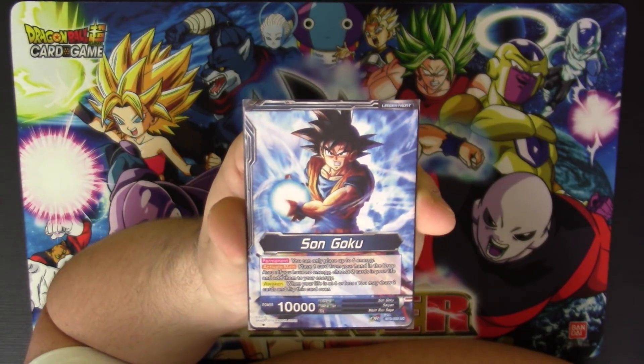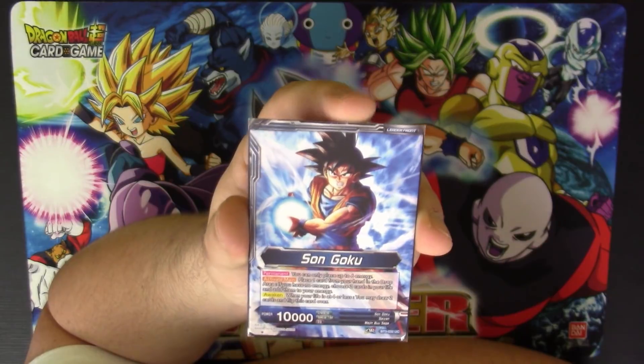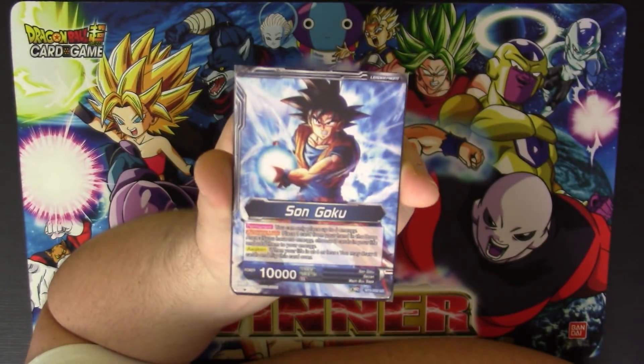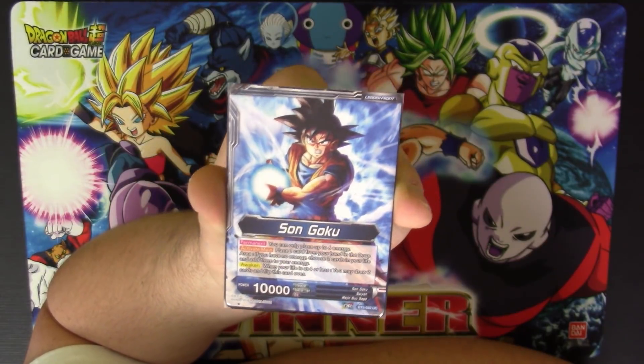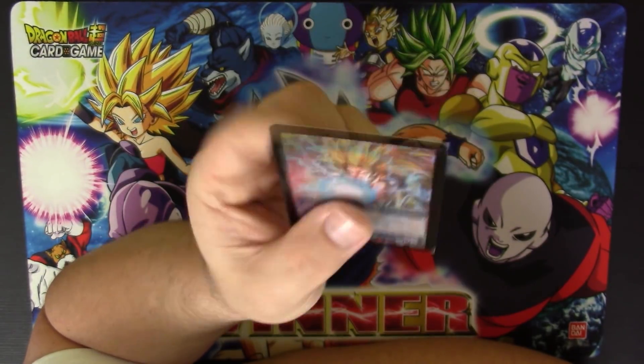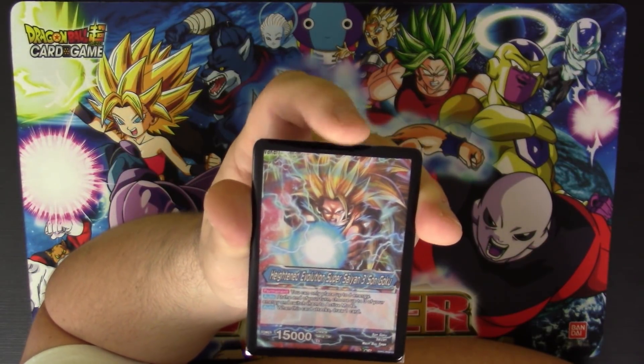It helps you awaken faster and puts you ahead in the energy exchange. Of course, when you get to four life or less you can awaken, flip it over, and draw two cards. This card can put you ahead in the game very early and much closer to awakening.